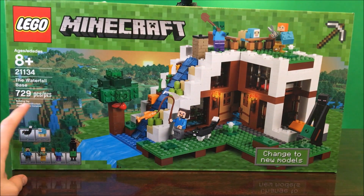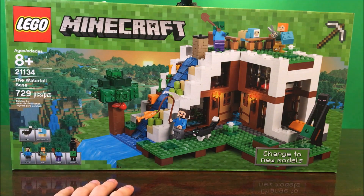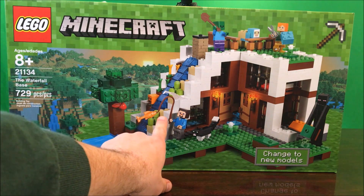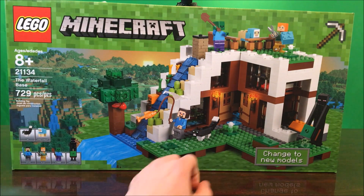729 individual pieces — that is crazy. And it actually looks like a really, really fun and awesome set, because as you guys can see, it comes with Steve with a fishing rod, which is brand new to this set, and of course a little kitty cat right there.